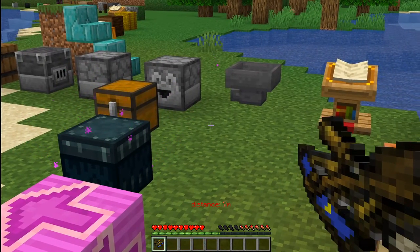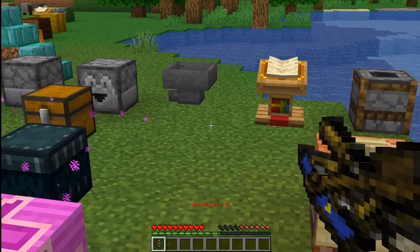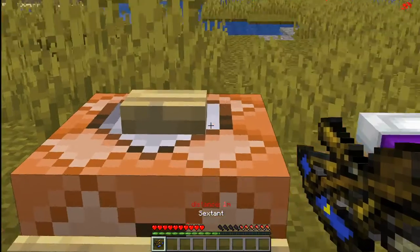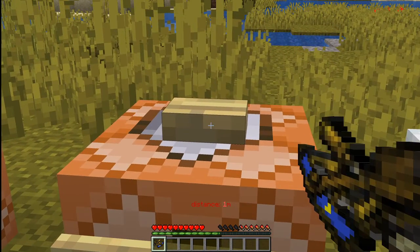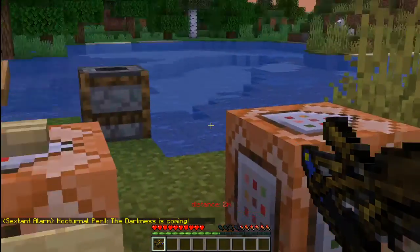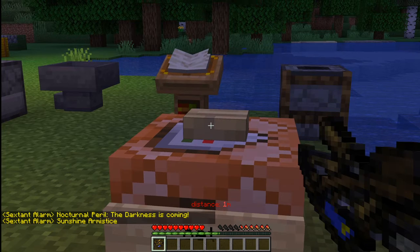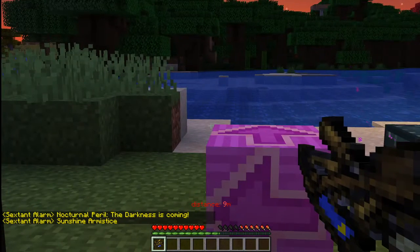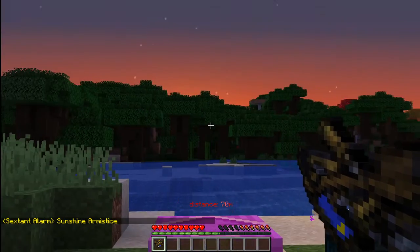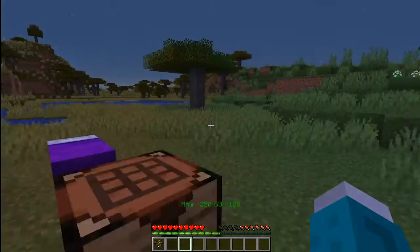The other thing the sextant is doing — if you look at it in my right hand, you can see the clock is displayed down there. I can change the time. I'll make it nighttime to watch the clock change on the sextant. See? It behaves like the clock does too. So it behaves as a clock, a compass, and a sextant telling you how far away you are to things. Pretty versatile tool.